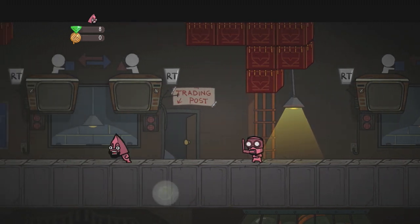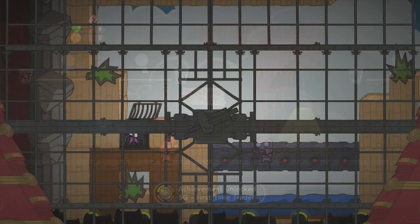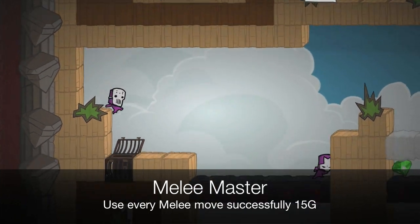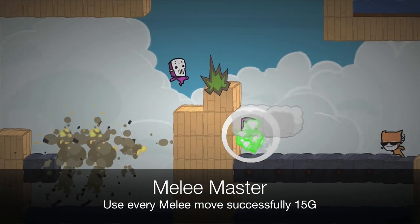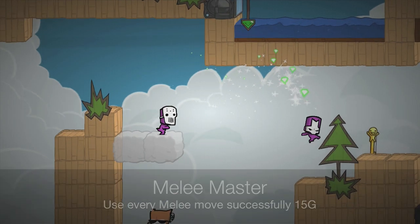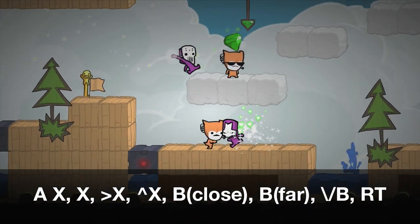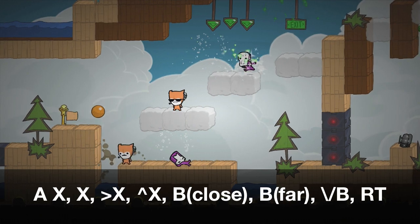This is the last of the boring stuff though, we're going to get onto the good stuff now. Okay, Melee Master: use every melee move successfully. There's eight different kinds of melee moves in this game. Instead of saying them all out loud, which might make it sound confusing, I just threw them up on the screen for your convenience. So you can pause the video, write them down, do whatever.